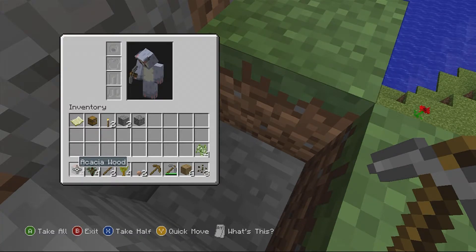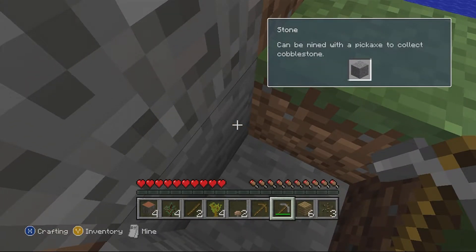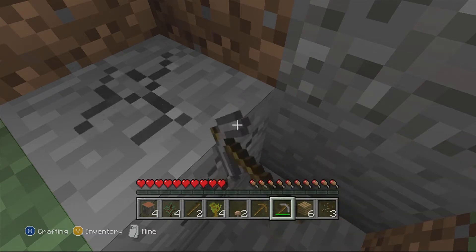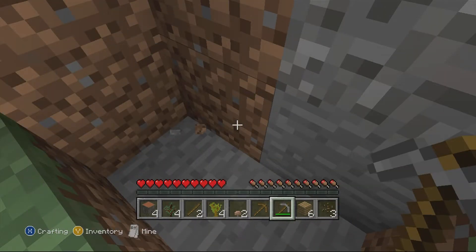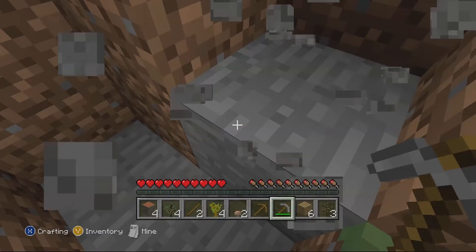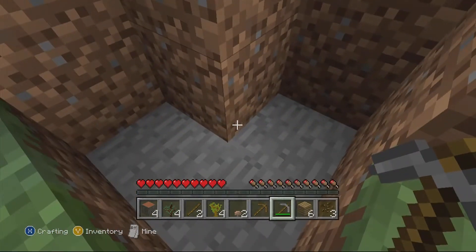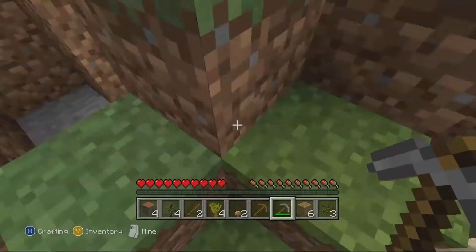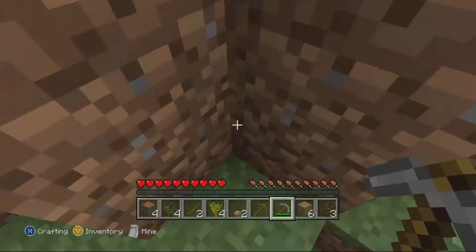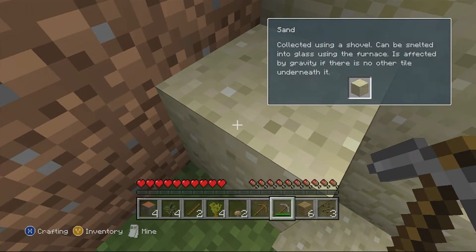Click B to open inventory, click B again to close. And you can also press Y to close it. Click X to get up to the easy crafting menu. So if you go along to the crafting table — how do I go along? It's the bumpers. Click B to continue, then click A. You've now got a crafting table.